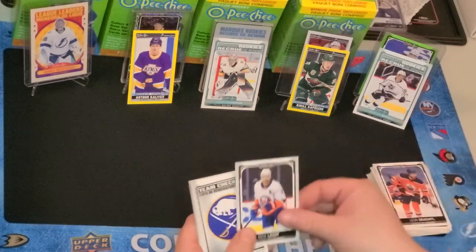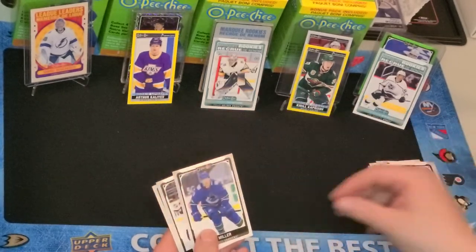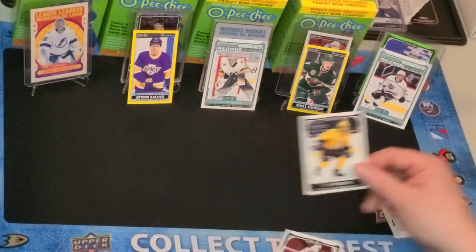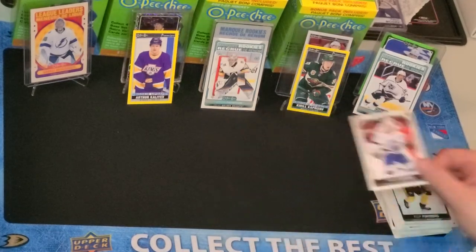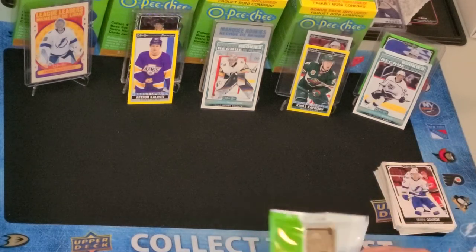Leon Draisaitl, Nick Leddy, Buffalo Checklist, Matt Grzelcyk, Paul Byron, JT Miller, Philip Forsberg. I still can't believe that Nashville got him for Martin Erat — what a horrible trade for Washington. Can you imagine Forsberg and Ovechkin playing on the same line with Backstrom? That would be insane.